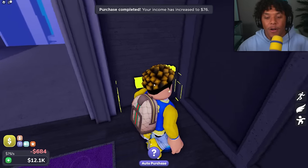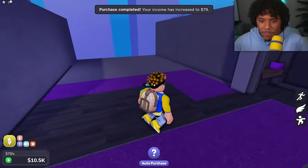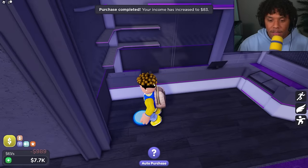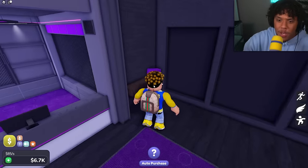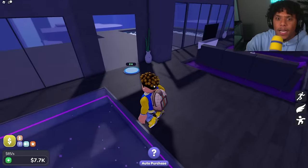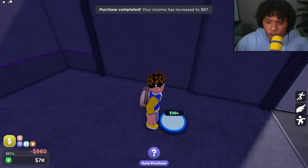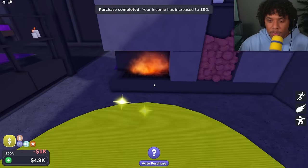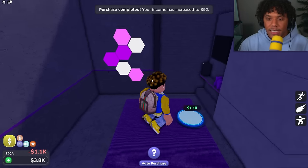If you like this penthouse so far, hit that like button or let me know in the comments. Let's buy this right here — whoa, what is this area? Is it a kitchen? Wait, we have our own store in here! Maybe this isn't even gonna be an apartment — we have a store in our penthouse! Let's get the bookshelves and this fireplace with logs you could throw in there.